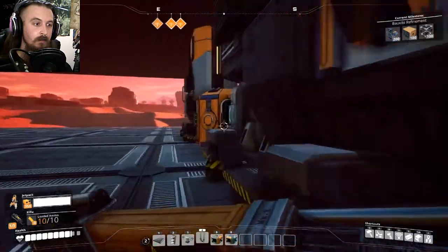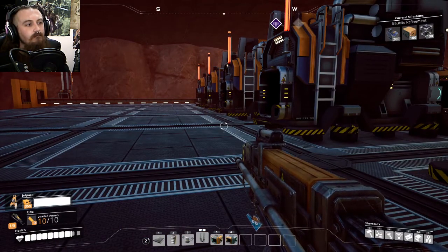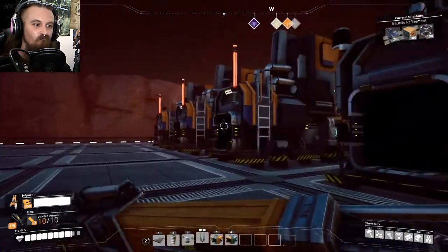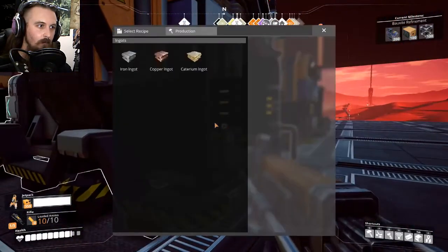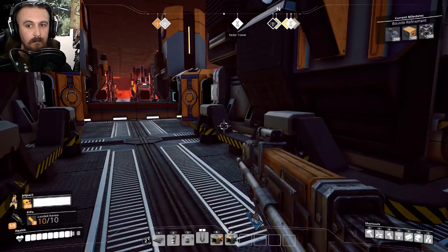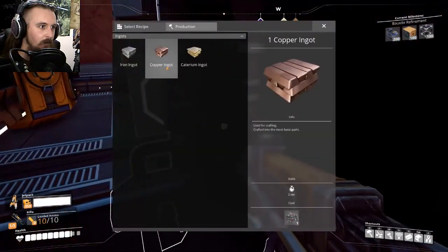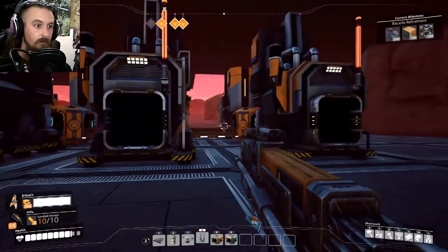So that's going to need 300 copper a minute. Trying to figure out what bit I want to do next. Do I want to go searching for that 300 copper? Let me set all the recipes on this, sort out the inputs, and then this can be one production line pretty much sorted. Although that needs to then feed into the assemblers making circuit boards, and then into the manufacturers making computers. So we'll stick with this kind of production line for the moment — work on one bit at a time.